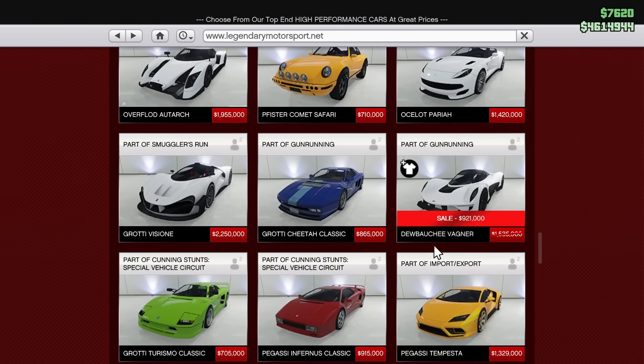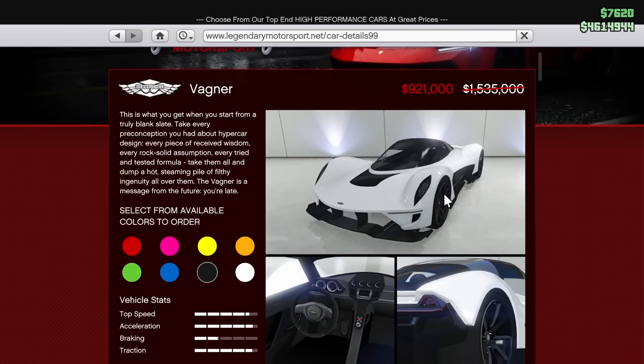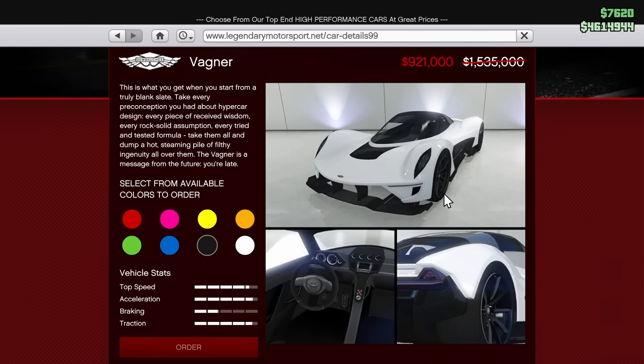Scrolling further down on Legendary Motorsport we have the Dubachi Wagner going for $921,000 this week. By the way, you will get a special t-shirt for purchasing vehicles marked with the special t-shirt icon on the website. The Wagner has absolutely awesome performance especially for the price — even at $1.5 million it's not a bad car, but for only $920,000 you can't go wrong. Definitely pick one up.